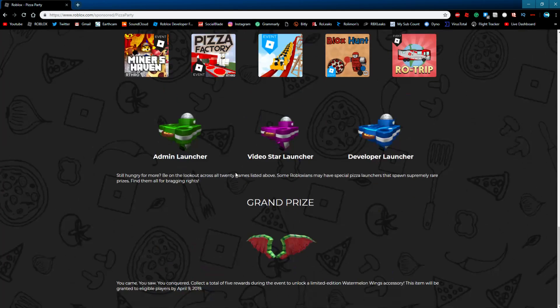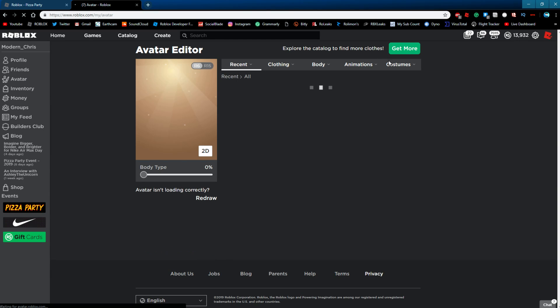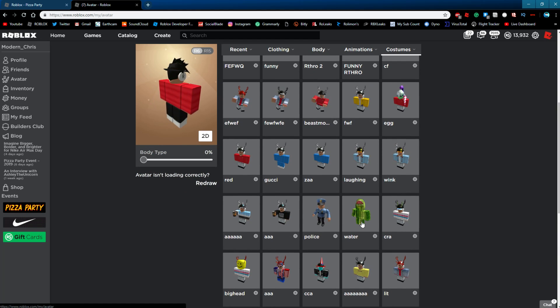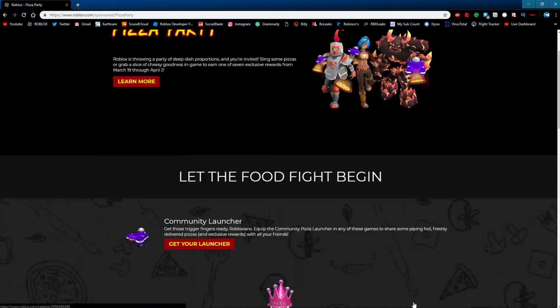That's about all the event items. And you also got the watermelon items — I love those things so much. I've never shown my outfits before, but I have a ton of them. If you scroll down you'll see a watermelon outfit. I like this outfit — it's a good outfit. This is gonna go really well with the watermelon wings, so I'm very excited for that. I'm gonna get those watermelon wings on April 9th. If you've collected 5 rewards, not counting the launchers, you actually get them.